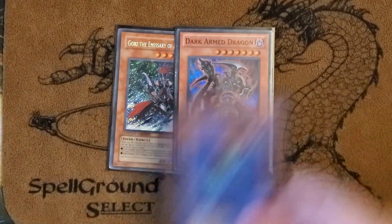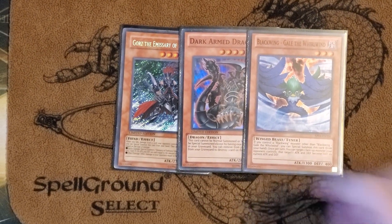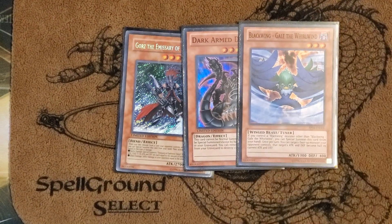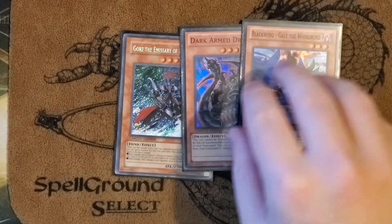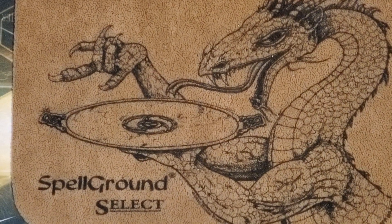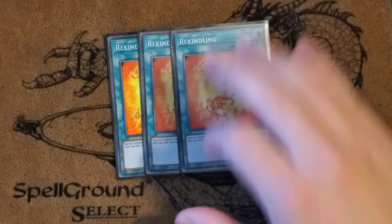Next we got one Dark-Armed Dragon and Gale — just a couple good dark monsters. Obviously these two are big bosses. Gale can climb Stardust, which is cool, but it's also just a dark and a tuner, which is not bad. All these cards are good. I also want to play Tragoedia — this deck feels a little tight, but there are definitely flex spots. I like the build how it is. This is how I've been running it for a while and it's pretty good.